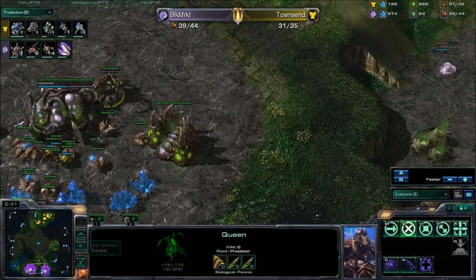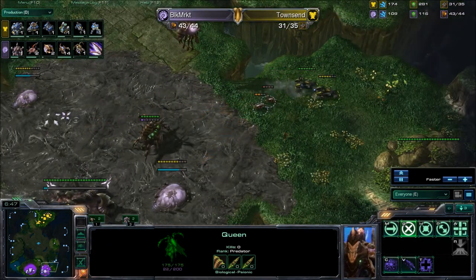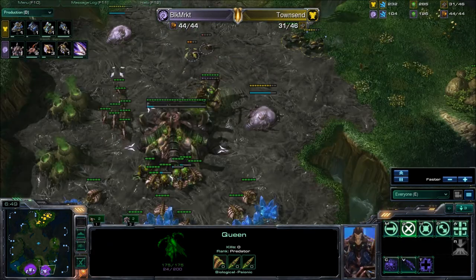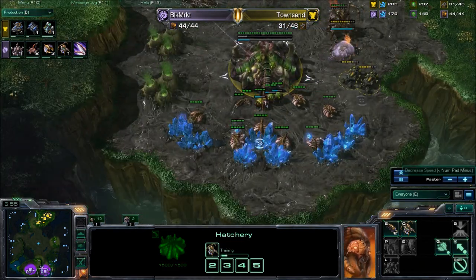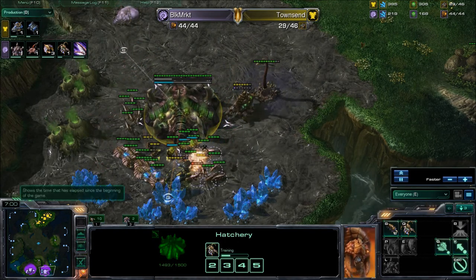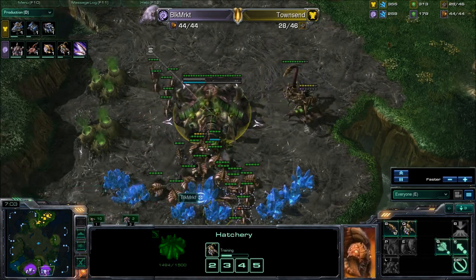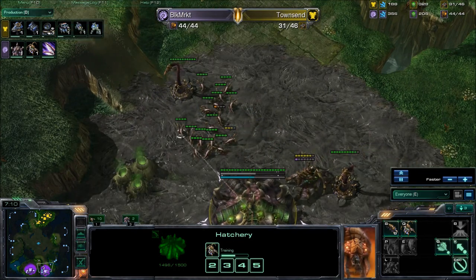Queens low on energy, which is awesome — it means he's popping the Larvae straight away. Lots of Lings but I'm on creep, we'll be able to take them out. Drones lined up, we're going to get the Drones lined up. And Zerglings do their job — the base is safe and Ling Speed is on the way.